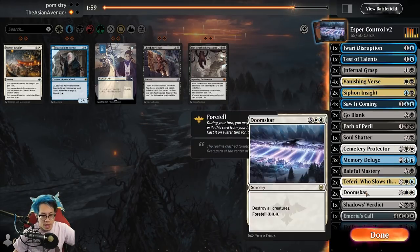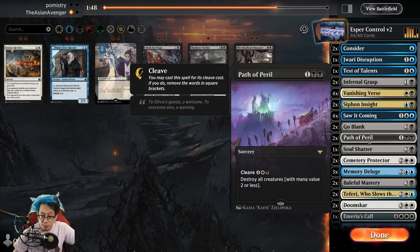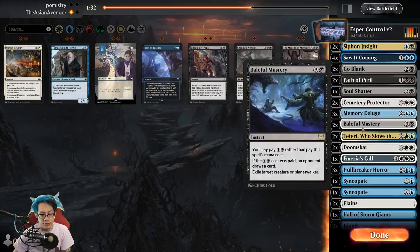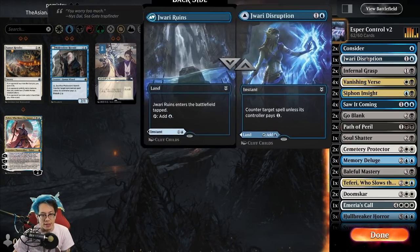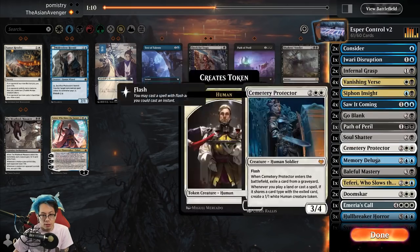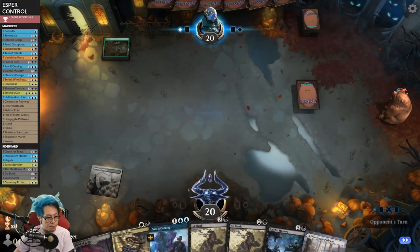I want every bit of removal I've got. Shadow's Verdict doesn't have many applications outside of blowing up the Vampire Nighthawk thing. Path of Peril is useful because it can blow up a big creature. A single Test of Talents is nice because it can get rid of the reanimation spell. Cemetery Protector is nice because it can target the reanimation target. Doomscar can't be gotten with a discard spell immediately. We'll go ahead and just pass - that's a hand, I'll run it.